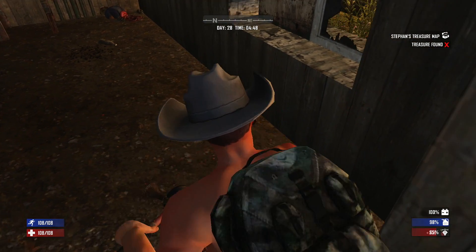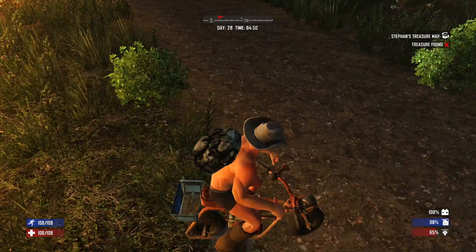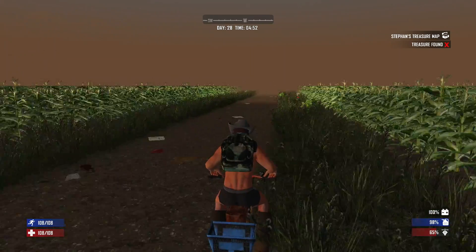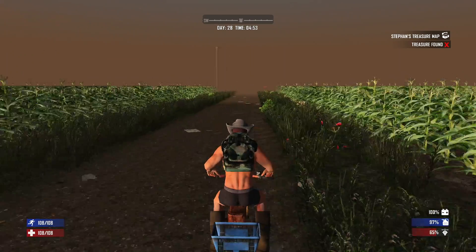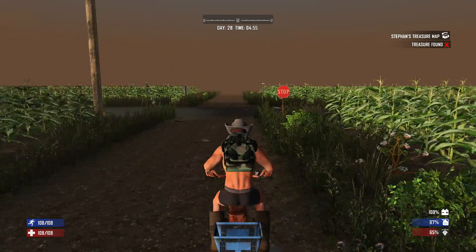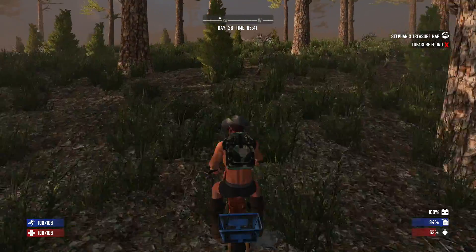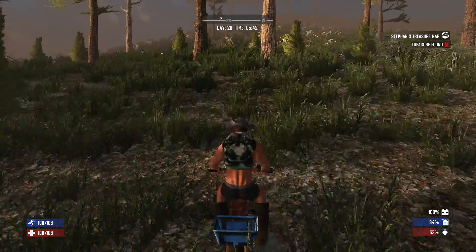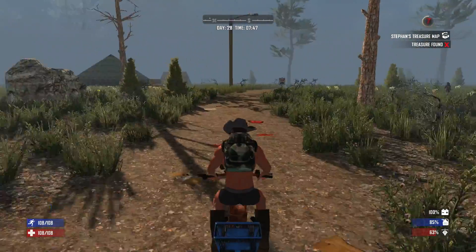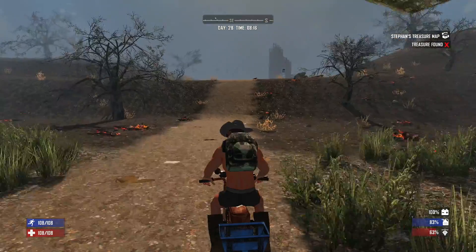Welcome to part four of my Seven Days to Die series. We're here at the farm, it's day 28, and we're expecting the fourth zombie horde tonight. There's a spot I want to check out — it's marked on the map as a bomb shelter. I've never been there before. It's a bit of a ride but I can get there on the mini bike, check it all out, and get back before nightfall. It might be a good location for a second base or a place to hold down on every seventh day.